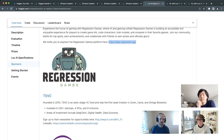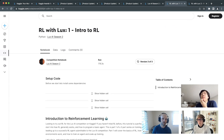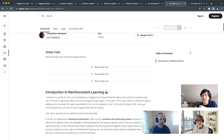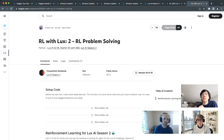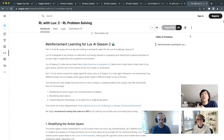Moving on to the notebooks: Stone has two notebooks. Reinforcement learning is normally a college-level course spanning an entire quarter, but they've condensed it into two notebooks for this very hard game. The first is an intro to RL covering the bare bones, and the second tackles the Lux AI challenge specifically.